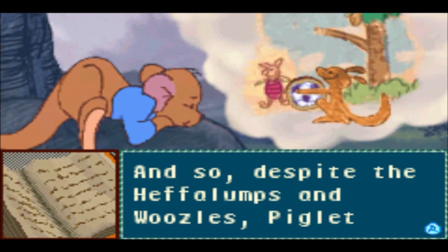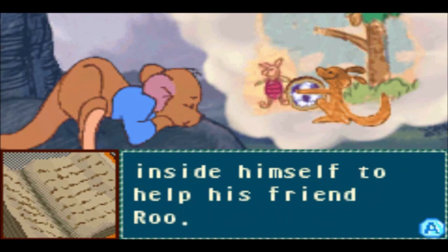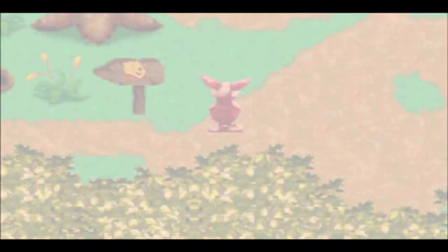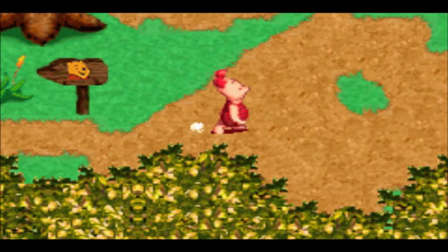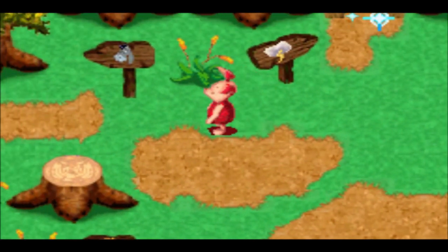Despite the Heffalumps and Woozles, Piglet found the courage inside himself to help his friend Roo. We're pretty much at the halfway point of the game right now, and we got ourselves a new password. Join me next time for more of a Let's Play of Piglet's Big Game for the Game Boy Advance — we're going to be moving on to the third dream, which is none other than Eeyore's dream. So I'll see you guys on Tuesday. Later fellas.